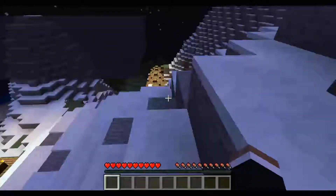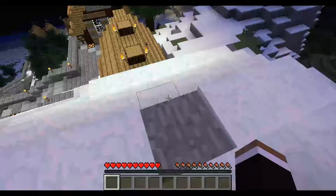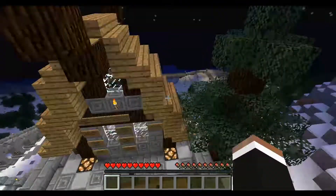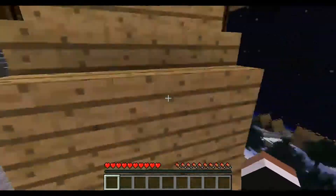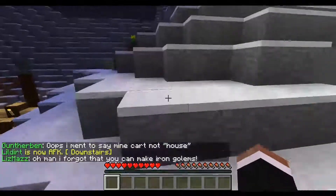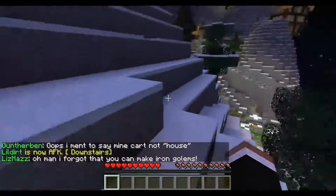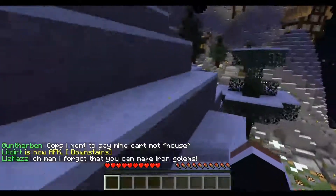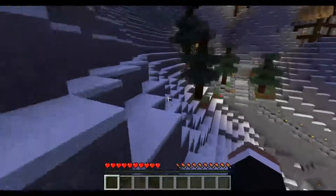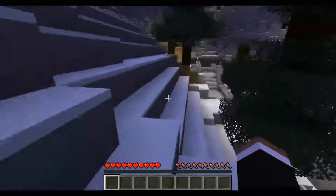So step one, you want to play on that server a lot and be active on it. You want to become friends with everyone, you want to help people, you want to give people items — like if they need a diamond sword, you give them a diamond sword. You just want to be nice to the community and be active a lot, make friends.